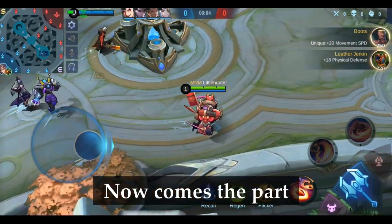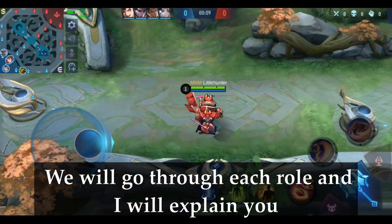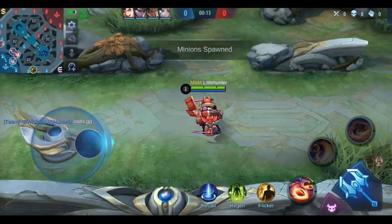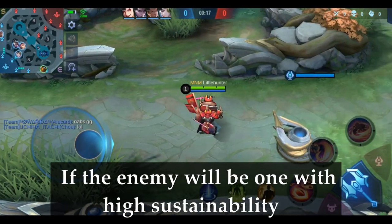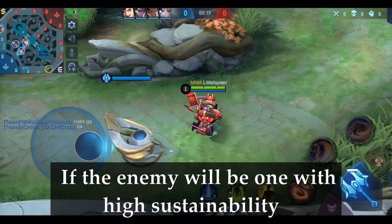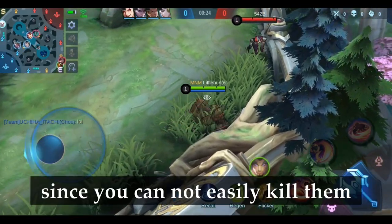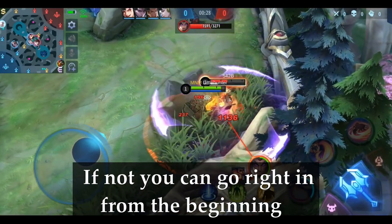Now comes the part that makes Jawhead such a great hero. We will go through each role and I will explain how you should use them. Let's start with the XP lane. First, have a look at who is likely your enemy on the lane. If the enemy has high sustainability, like Hilda, Ruby or Masha, I would recommend to be a bit careful since you cannot easily kill them. If not, you can go right away from the beginning.